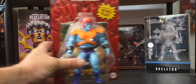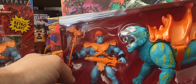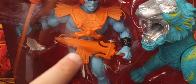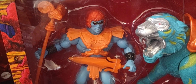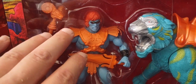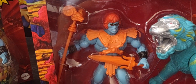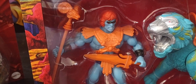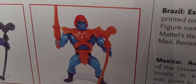Mattel Creations gave us the Leo Faker, and I'm going to show that as well — it's a little different from the normal version. You can see it has the belt and the orange Havoc Staff, and the eyes have that dark black sinister look. This is based on the Indian version. Near the end of the Mattel run, they were selling the Masters of the Universe line to different countries, and this is the more popular version that came out of that — similar to the Skeletor one.